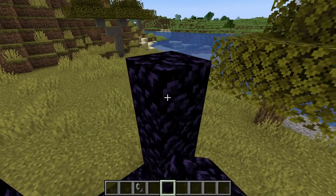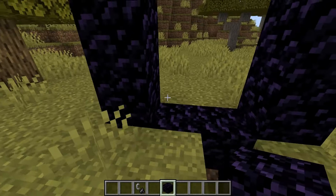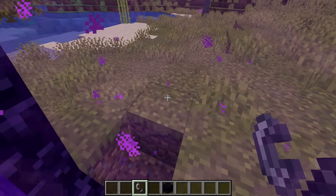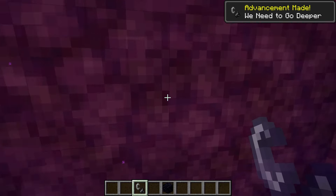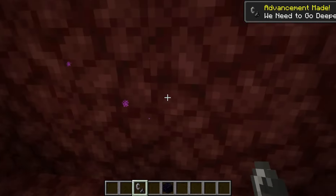So this is how you make a portal — just a two by three kind of thing. You can make it a little bit bigger, but this is the cheapest. And of course now we're in the Nether, and this is what it looks like.